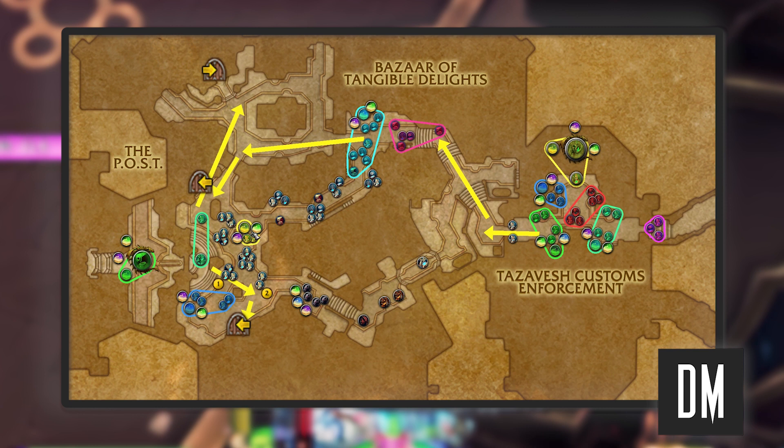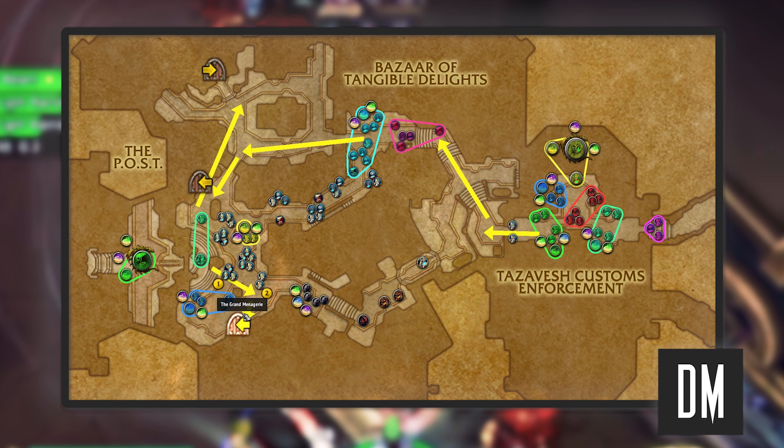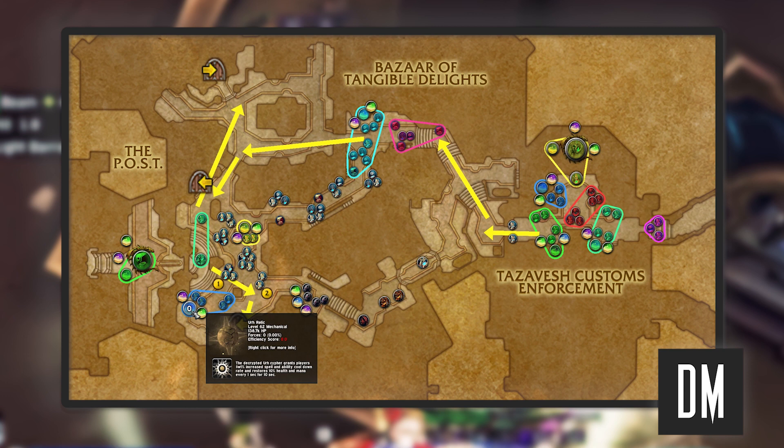Depending on the pat here — this blue line indicates where this pat is — if the pat is sitting in the relic pack, skip around it and go into the Grand Menagerie. If it's not, kill the pack in the corner, kill Ur and then go in. We kill the Grand Menagerie, then come out and do the relic pack on the commentary that we didn't get to do because of the pat and these two.